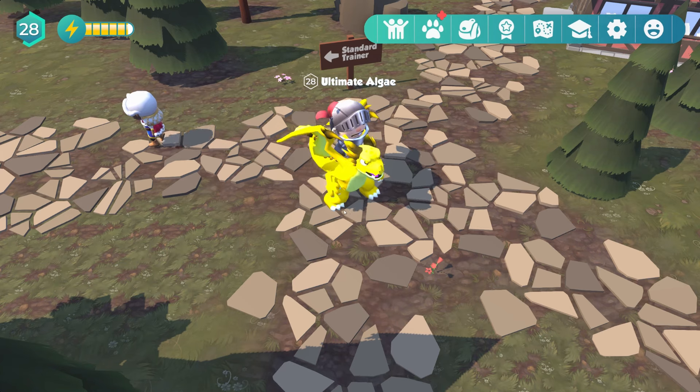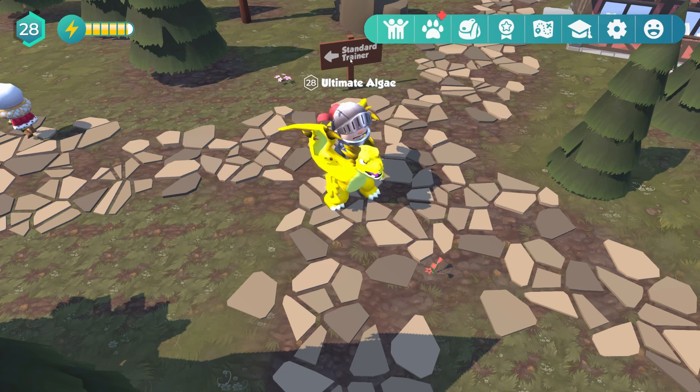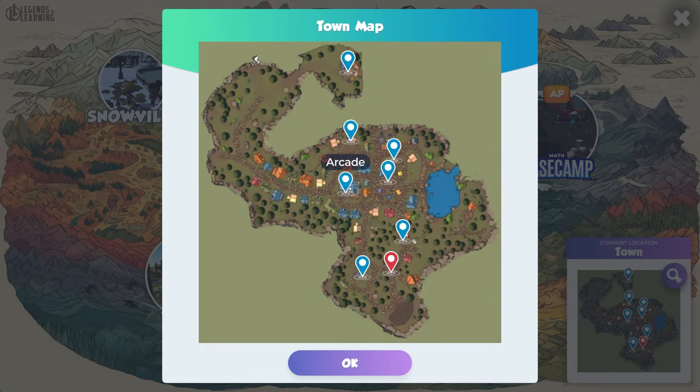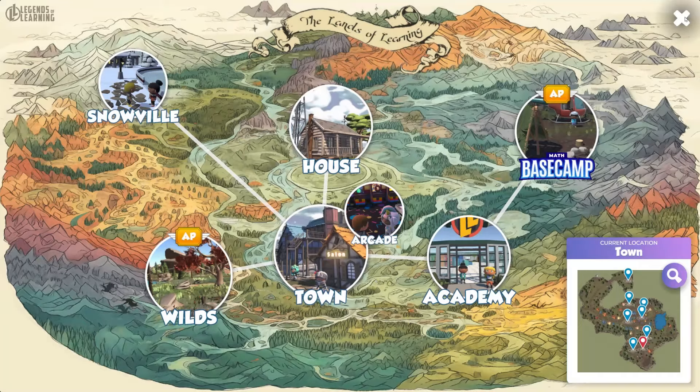Hello and welcome back to Legends of Learning Awakening. We are here in game and we're going to play another mini game today. To get to where we're going, we're going to leave from where the standard trainer sign is. Standard trainer is right over here. We're just going to go right to the edge of this lake and go ahead and do the frog game.